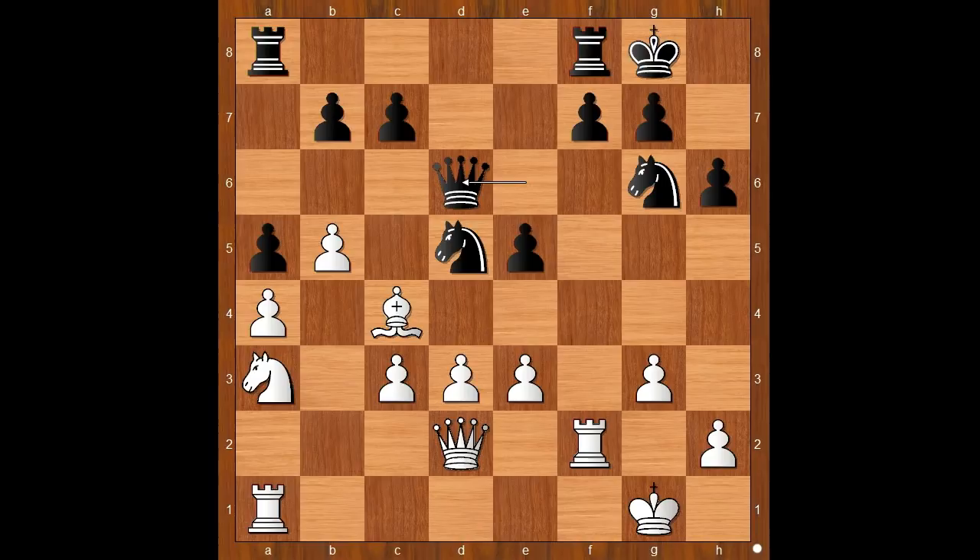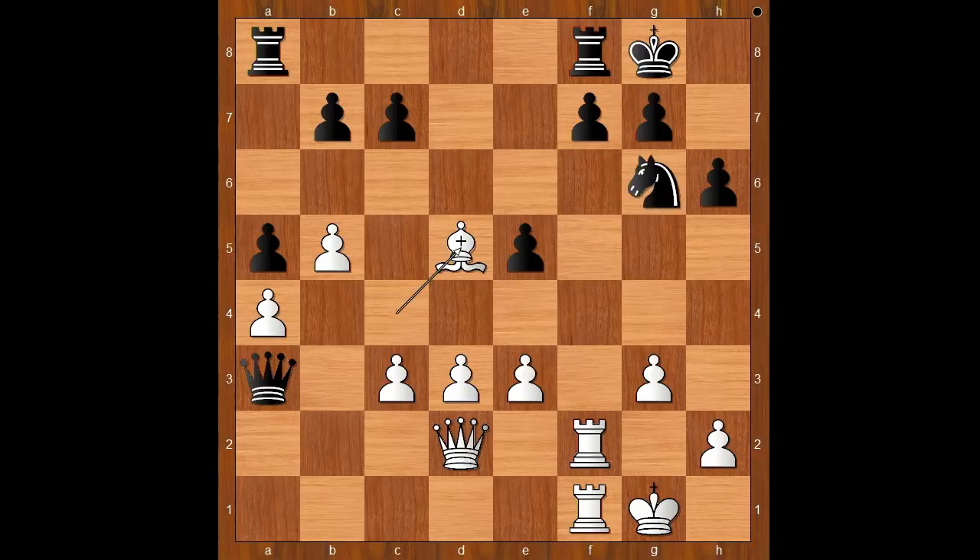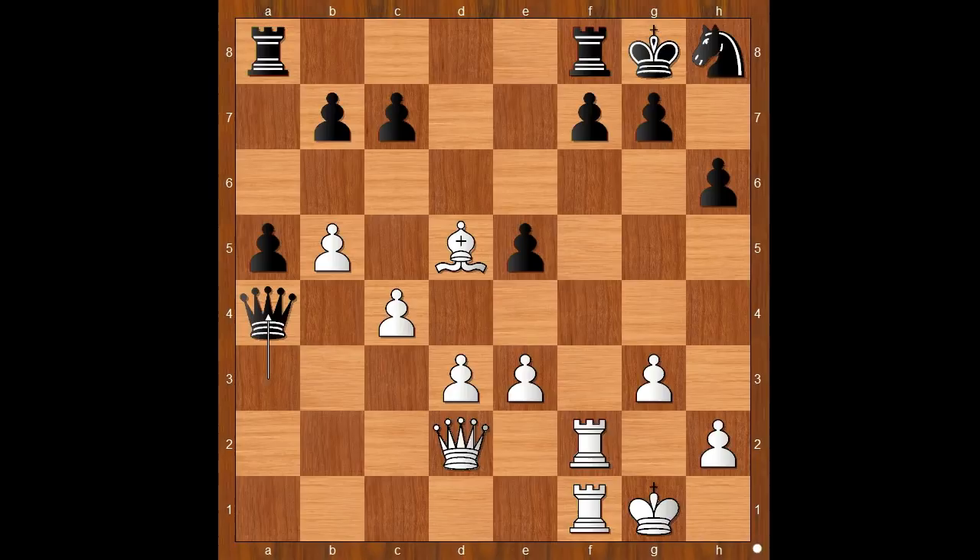Queen to d6. Rook from a to f1. Knight to f6 — let's take it back. Taking the knight and attacking the pawn on a4 is a bad idea. If queen takes knight, then bishop takes on d5. The f7 pawn must be defended; if knight to h8, c4, and if queen takes on a4, queen to b2 and white stands better.